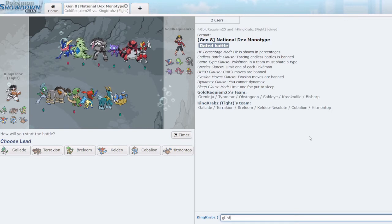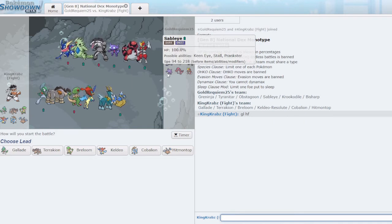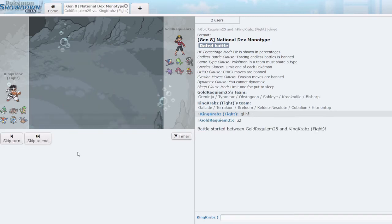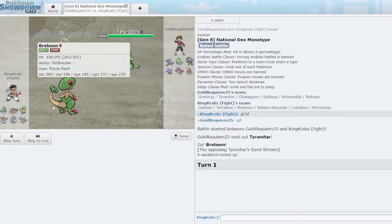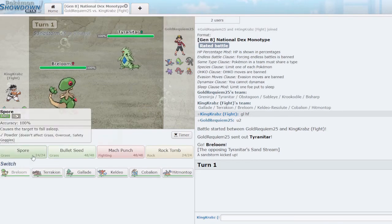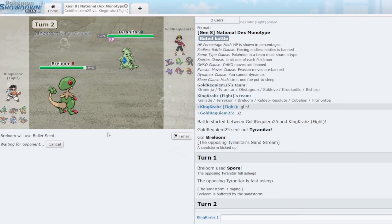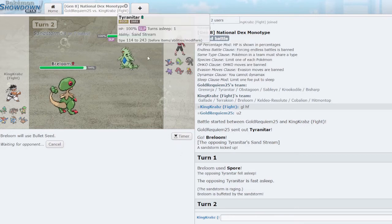We have a game against mono dark. In theory this should be a pretty easy matchup for fighting, however Sableye is actually very very terrifying — especially if it spams Will-O-Wisp. I open with Breloom as they open Tyranitar. Mach Punch almost certainly kills but I try to get a risky Spore off, in case they want to swap into something — if I can get a Spore on Sableye that's fantastic, as Mach Punch otherwise tears through their team.